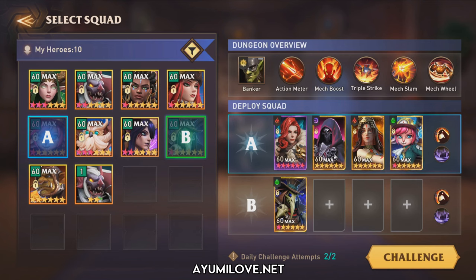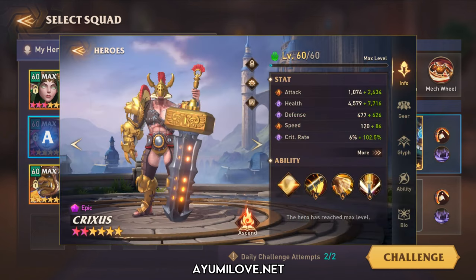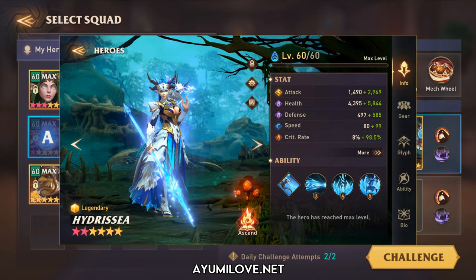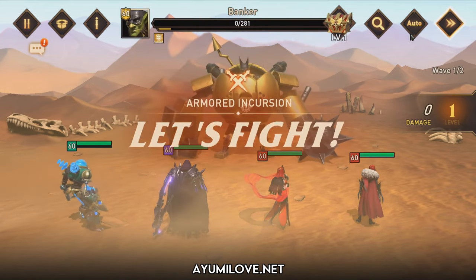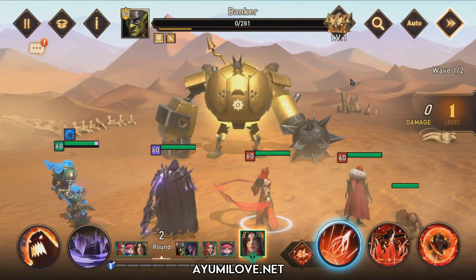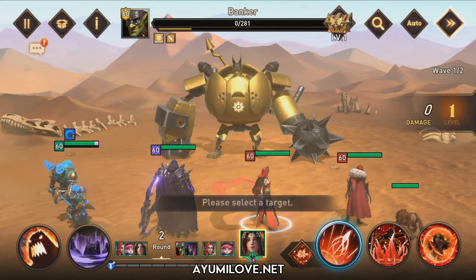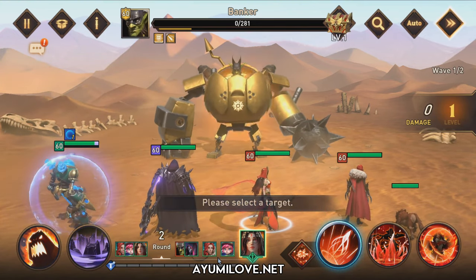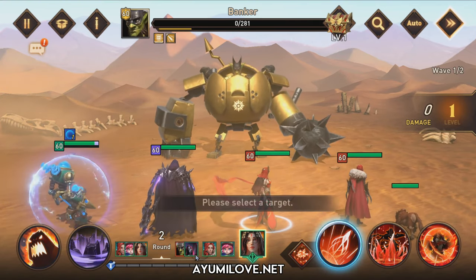Out of all four heroes, the one capable of applying speed down debuff would be Abaddon. Other heroes that can perform the same role include Lactrixus, the latest released epic hero, and Hydris Yang, one of the starting legendary heroes you can pick when you start your account. I'll put this on manual mode to explain how the team works. You can see the hero turn order at the bottom: Flarence goes first, followed by Boolean, Scarlet, and last Abaddon.